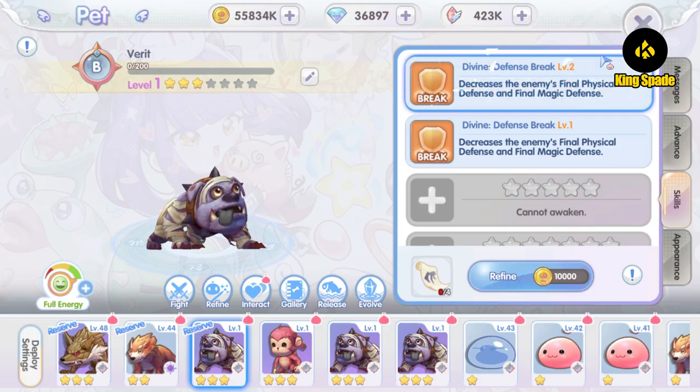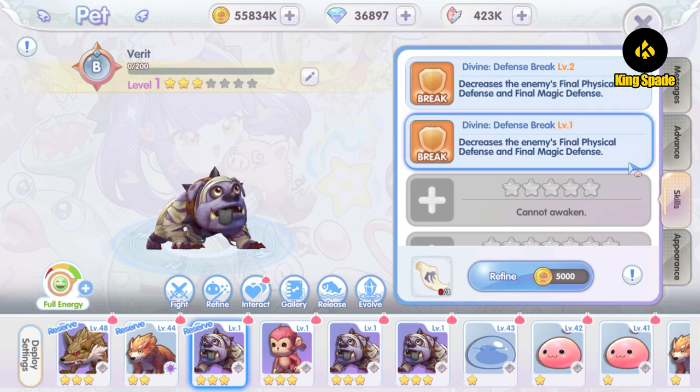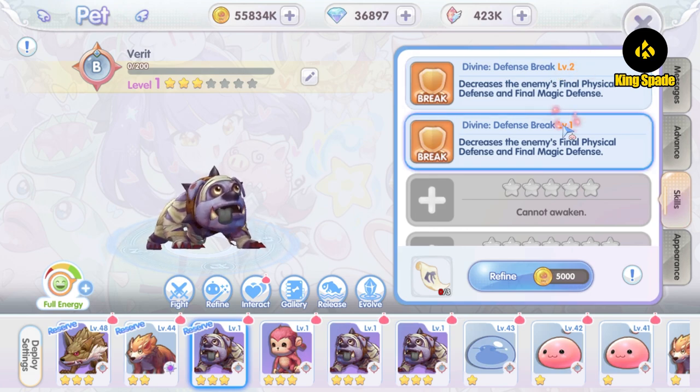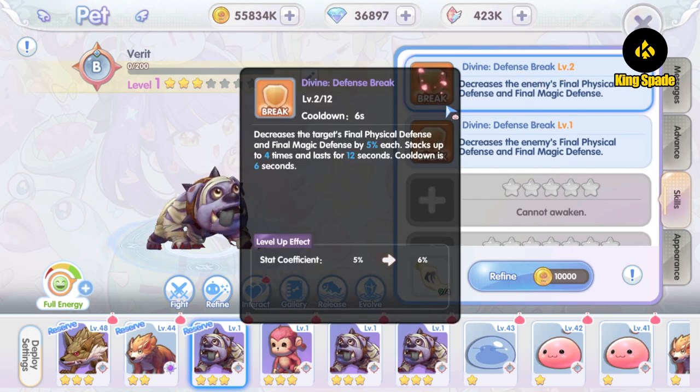I ended up getting two Defense Break skills — one at level 2 and one at level 1. I couldn't get the Reduction Break skill with all the path skill scrolls I had. Level 2 reduces 5% final defense and level 1 reduces 4% final defense. The numbers seem low, but if you have double penetration stat, a 5% final defense reduction equals 10% final penetration — which is quite a lot.